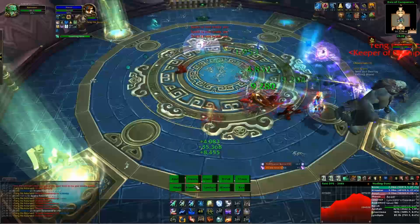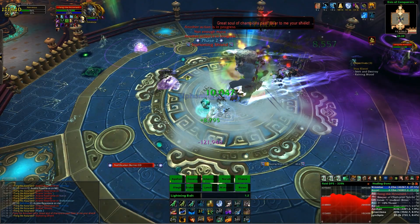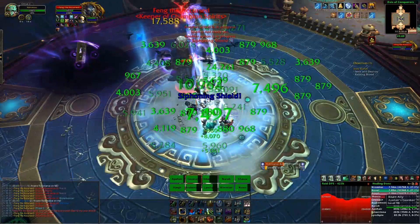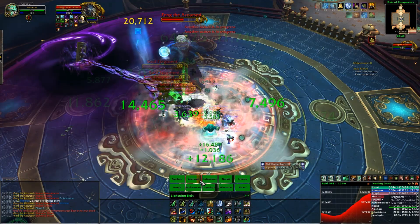Once the boss hits 75% health you can transition him — tank him by the shield to enter the Shield phase, which is the new one. In the shield phase there are three abilities: a tank dot you just taunt off each other, a chain lightning that doesn't do too much damage, and the main new mechanic called Siphoning Shield. Feng throws his shield on the ground and spawns an add on top of every player except the tanks — these adds then walk toward the shield, and each one that reaches it heals Feng for a significant amount when he absorbs it.